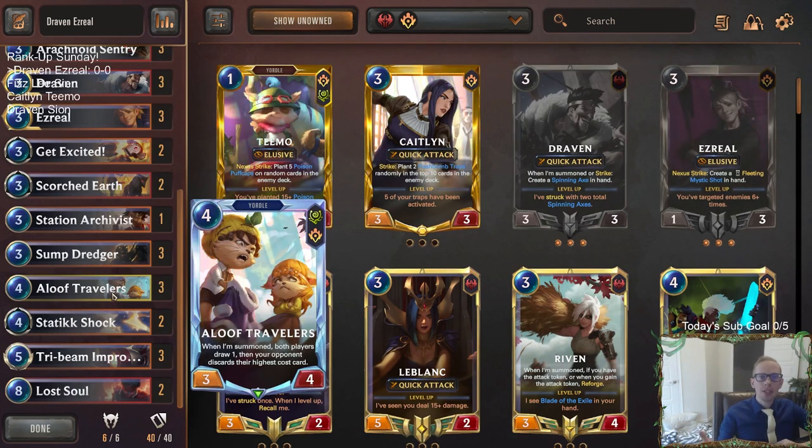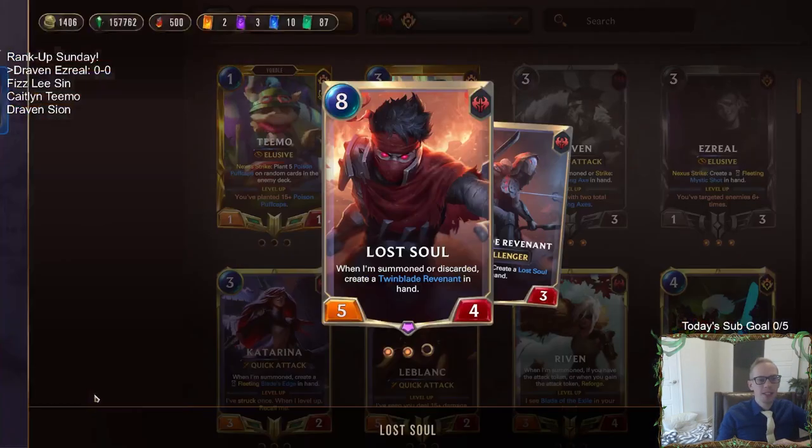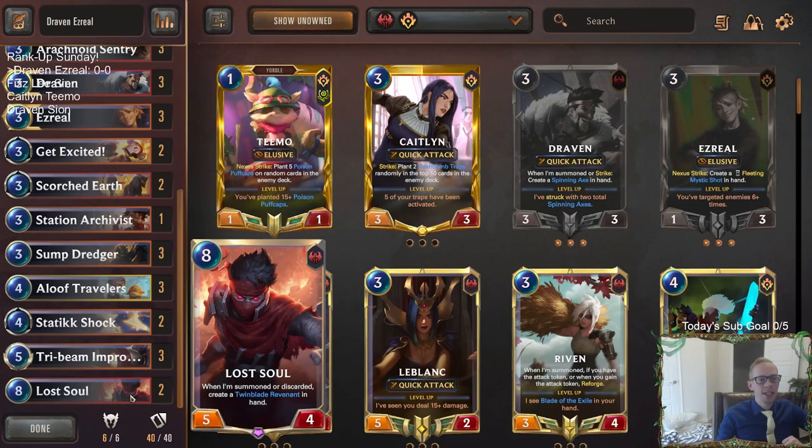I'm very excited about Aloof Travelers. This card is just always so good and it makes your opponent discard their highest cost card, which in this deck that's aiming to play a longer game, those highest cost cards are usually the ones that are most difficult to deal with. So the Aloof Travelers will help you deal with them right away — a card like Leviathan or whatever. We're also going to be playing Lost Soul.